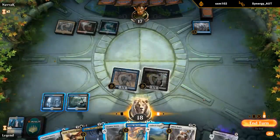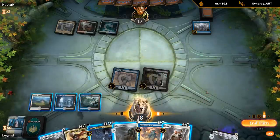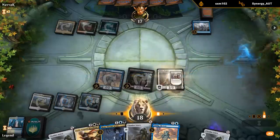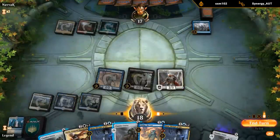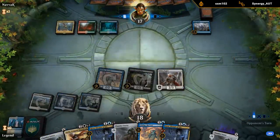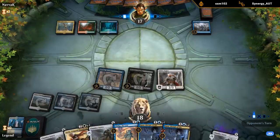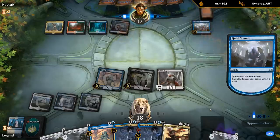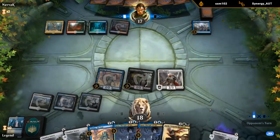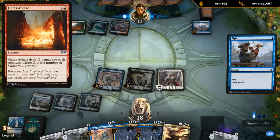Do we play Bugler or do we play Rona exiling Teshar? We don't have a fourth land lined up yet. I think I'll play Bugler for now, which finds another Rona. So we've got double Rona and Teshar in the graveyard. All we need now is a fourth land and a Diligent Excavator and we can go off — it shouldn't be too difficult. We already have double Chamber Sentry as well. The first gate is down — Gates Ablaze is gonna be kinda rough if that happens, but they only have one gate in place so far.